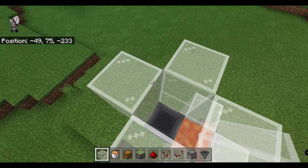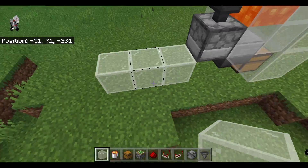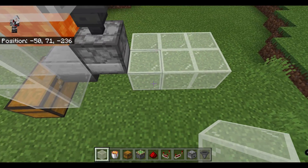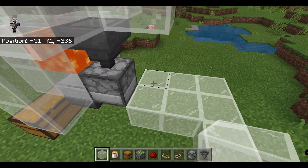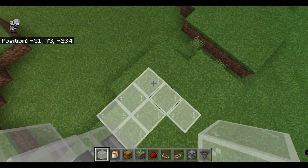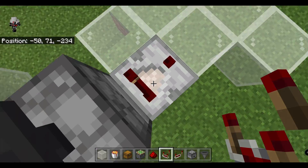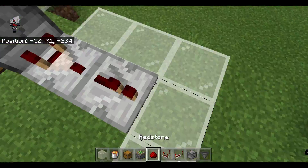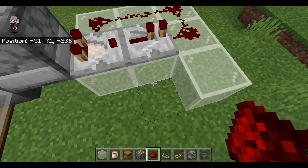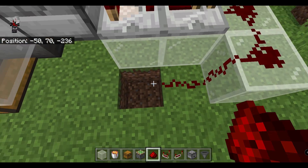Once we have that done, we're going to come over here and go out — you can use solid blocks for this, you don't need to use glass — and make a little arrangement like this. Then we're going to put a comparator and then a repeater here, and then redstone going around and then redstone over here going down a block.